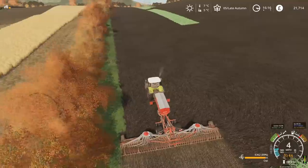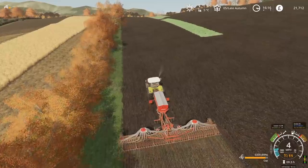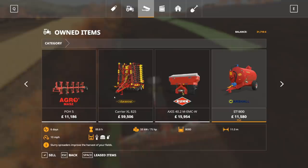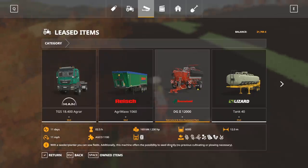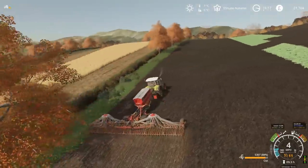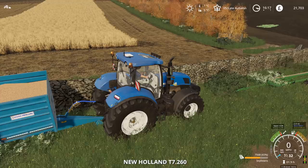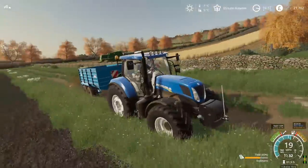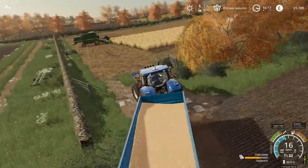I just realised that probably isn't a direct drill, is it? It has missed a few pieces of cover crop — I was hoping it would cultivate it in automatically. But oh — 'This machine offers the possibility to seed directly, no previous cultivating or plowing required.' That is good. I'm going to have to return this though, because it's not mine and I'll have to start paying rent on it. It means we can actually rent a different model if we want. This is a very extended demo we're having.